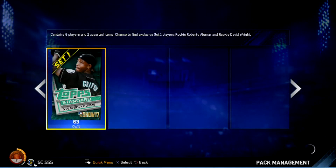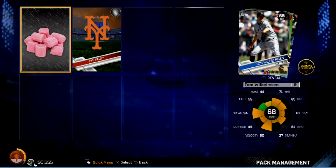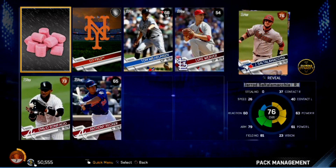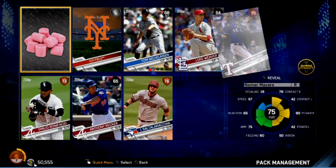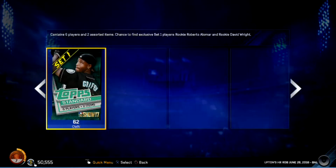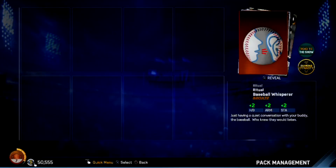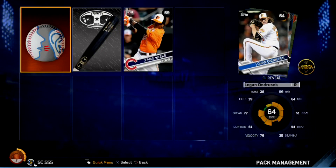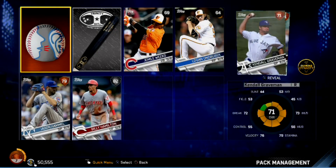63 to go. 15 minutes in — nothing really. Oh look, I got Citi Field — all right, pretty nice. Again I'm getting stadiums. Jared Saltalamacchia — the longest name ever — but he's the best player in this pack. We do get a silver: Billy Hamilton! That's nice — Billy Hamilton is so fast, so incredible.